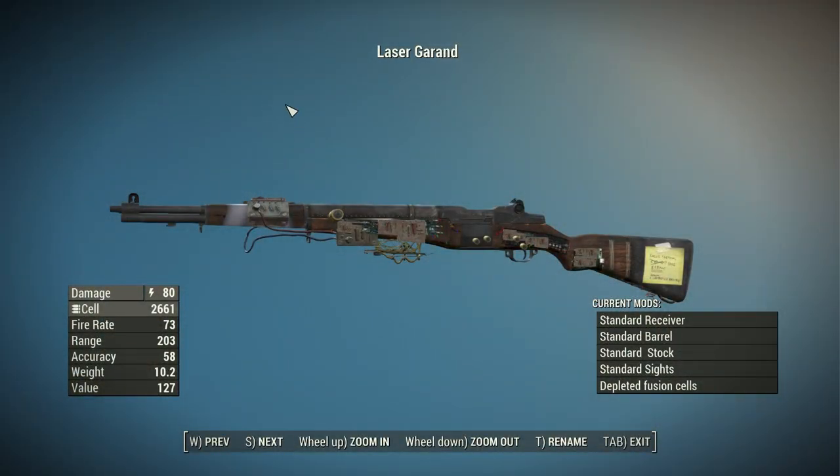Here we have the in-game version of the Laser Garand. In its most basic configuration with no attachments and no perks, this thing has a base damage of 80, which is a lot — it packs quite a punch right out of the gate. It uses fusion cells, has a fire rate of 73 in semi-auto, a range of 203, an accuracy of 58, a weight of 10.2 pounds, and a value of 127. Pretty balanced stats except for that damage, and keep in mind this spawns around level 15 to 20 and can be upgraded further with attachments — this thing is going to hit like a truck.